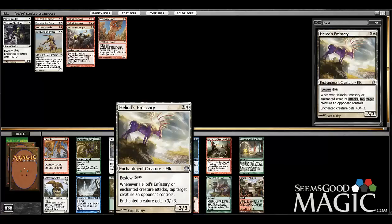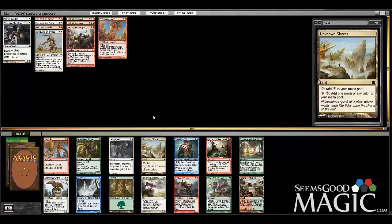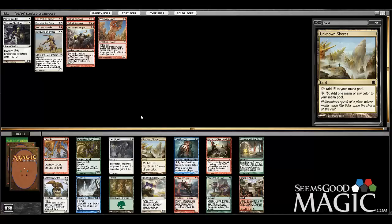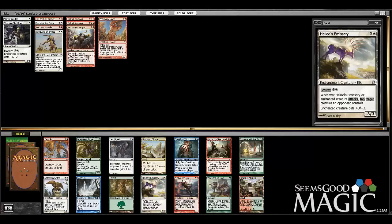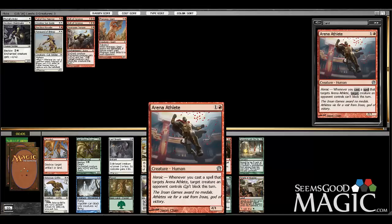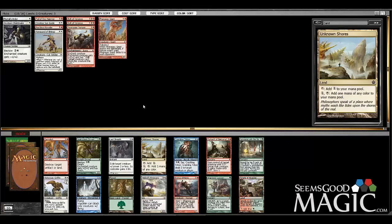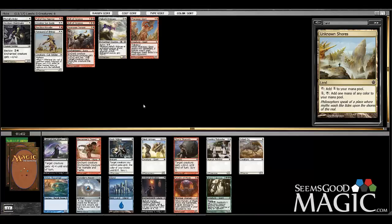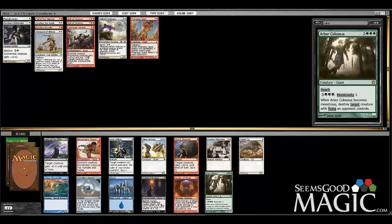The blue one lets you draw a card when you hit them, the black one lets you discard cards, the green one has trample. I think we've gotta take the white one. I'm just going to cross my fingers that we table that Arena Athlete — I don't know how likely it is but it's possible.